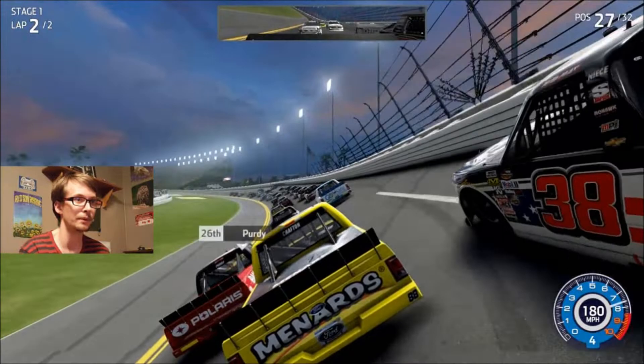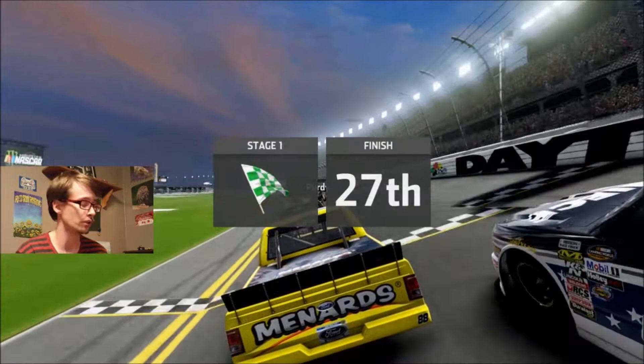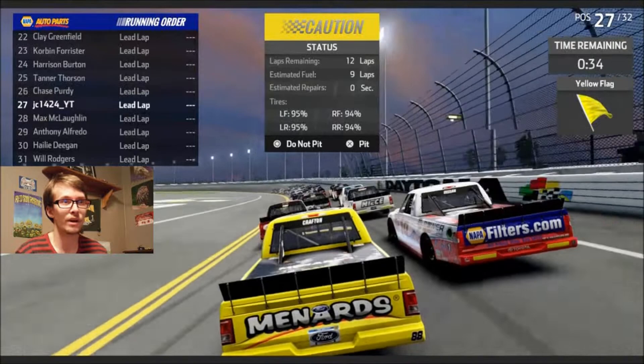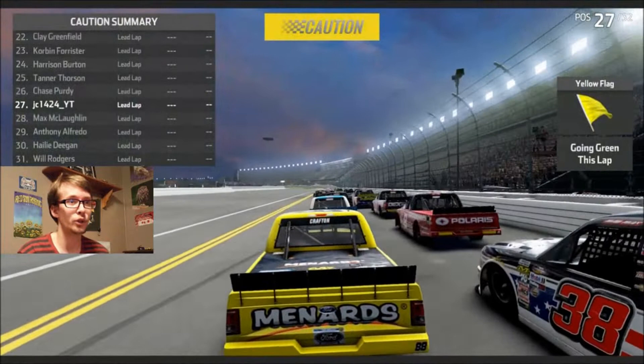Not super speedways at least — yeah, everybody's getting past me. The middle lane isn't doing anything. This truck can't do outside line driving. We're in 27th, so I'll start Stage 2 on the inside. Taking pit stops after the first stage? I kind of doubt it. Estimated fuel is nine laps. The tires are going to wear down a little bit but it's not really going to slow me down because I've got the draft. No pit stop — let's try to do better this time.